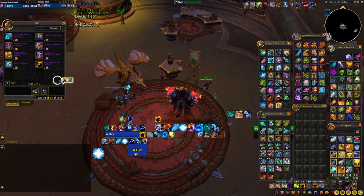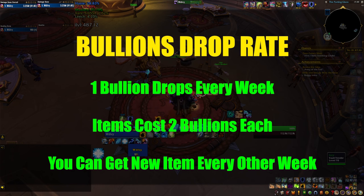In my previous video I didn't explain correctly how the drop rates of the bullions work, so let's fix that now. You basically get one bullion to drop for you every week, and since all items cost two bullions each, that means the first week you won't be buying anything — but the second week, once you have your second bullion, you can go buy something. The good news is there's a catch-up mechanic: if you miss a week and skip a bullion, you can get it the next week. So don't feel pressured to play all your alts in the first week — they can catch up later. If you're not into raiding, you can raid every other week to get two bullions straight away.